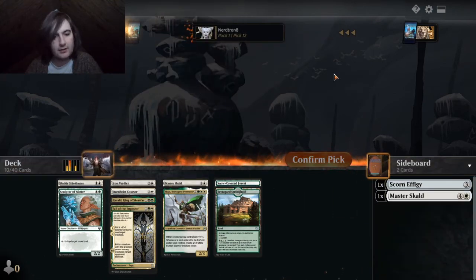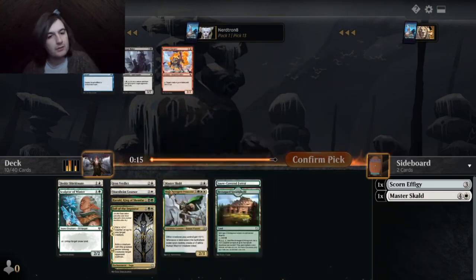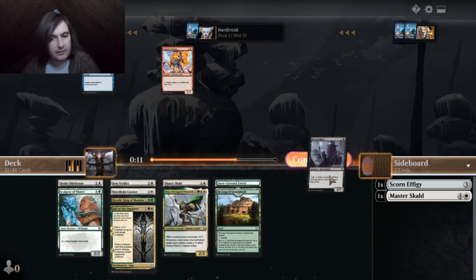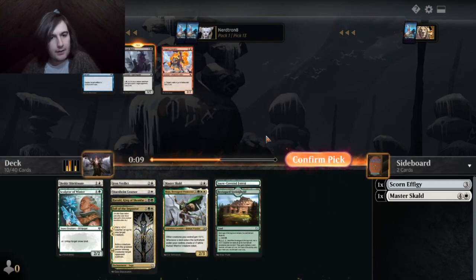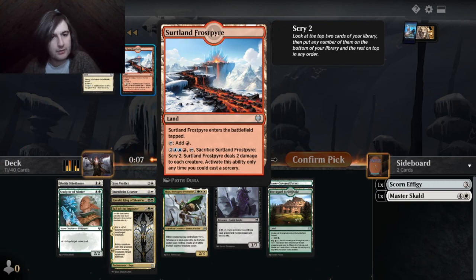Yeah, this is like real bad. Looks like everyone went into green-white and we just got the good uncommons for it. This is a black card — we can play this. This card's also like insanely good. I'm gonna take that and hope for a dual land at some point.